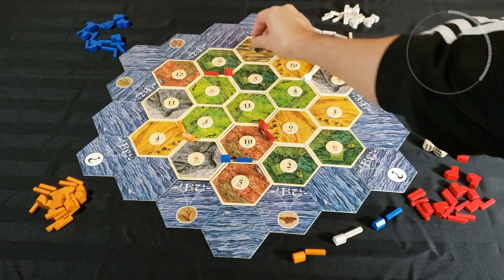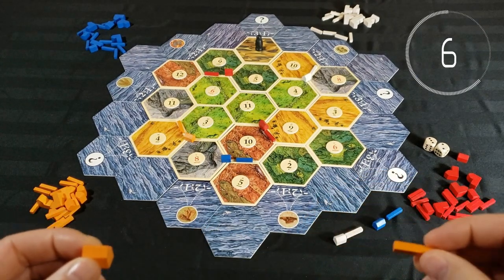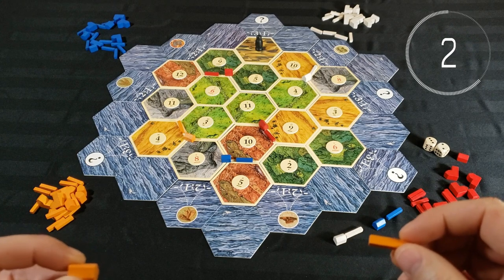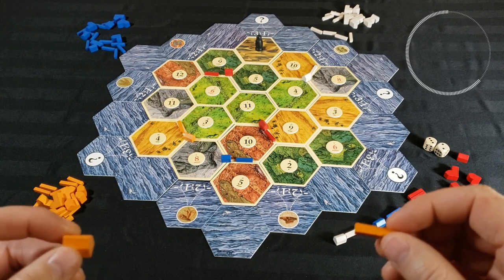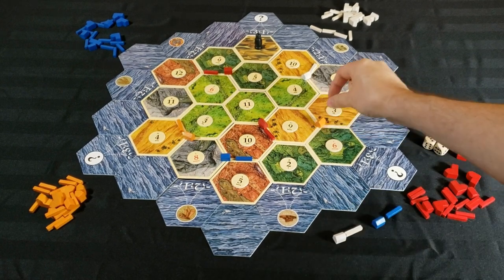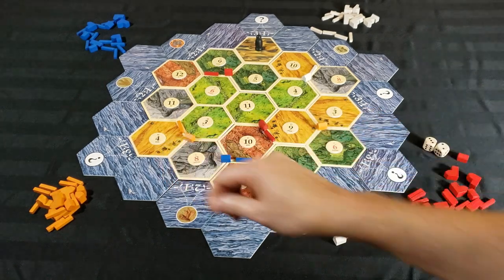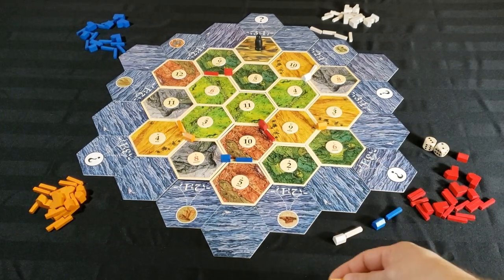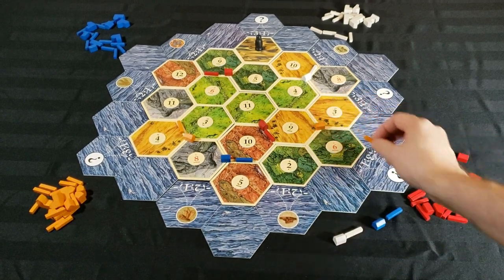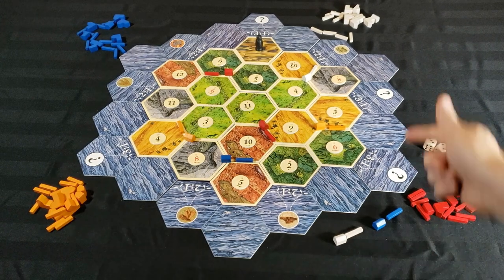Orange decides to place on the 9 and 3 wheat as well as the 6 wood. He's shut out of brick but he's got piles of wheat, with future potential for even the wheat port if Red doesn't get any funny ideas. With lots of wheat he won't face defeat. He aims the road to the edge of the board, setting himself up for a 3-to-1 port.